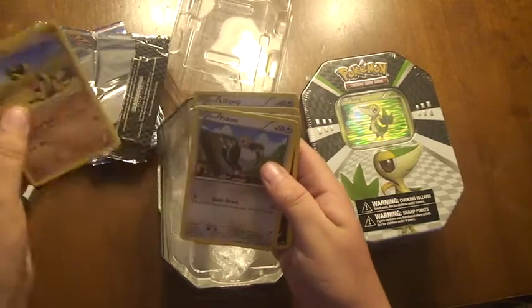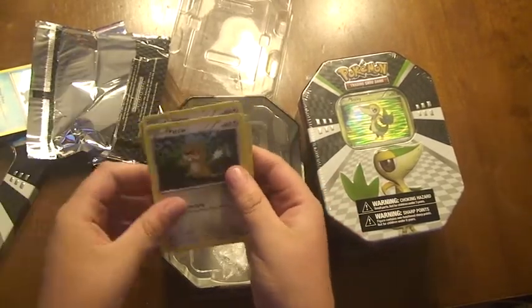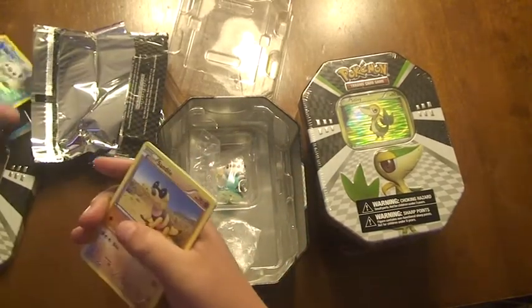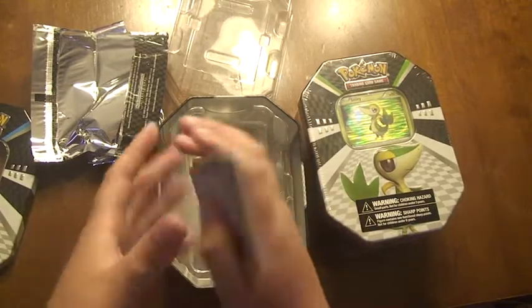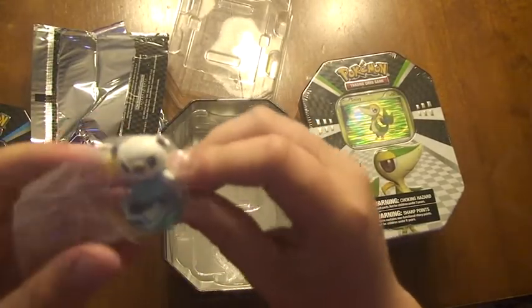I got a Sandile, Pidove, Purloin, Patrat, and Lillipup. Now I'm going to open my Oshawott figure — here's a little Oshawott figure.